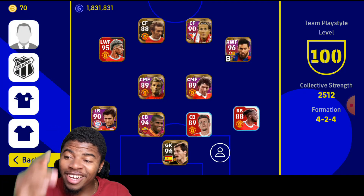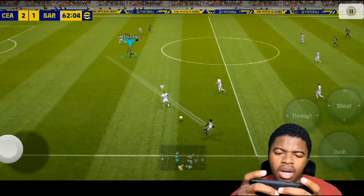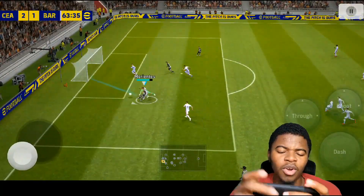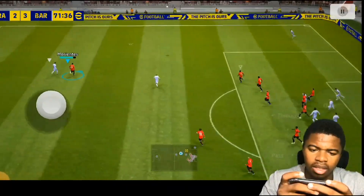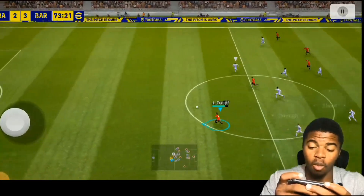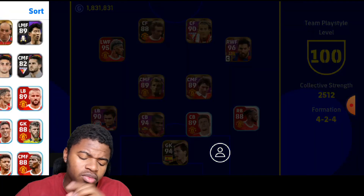Tip number five — and the most important — is to use super subs. Once you sub on a super sub after the 45-minute whistle, they become overpowered. For example, if Rashford has the super sub trait and you sub him on, he's suddenly on Mbappé's level. If you sub on Haaland, he's practically untouchable.